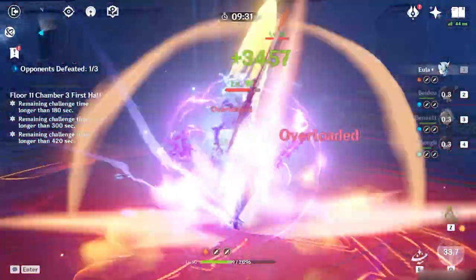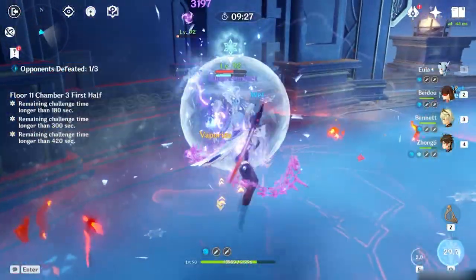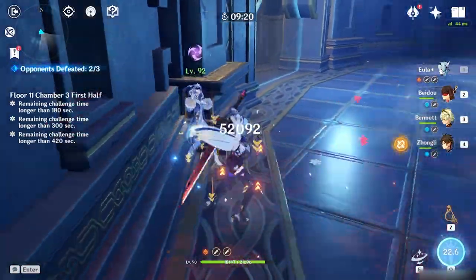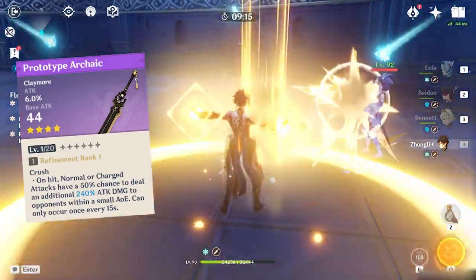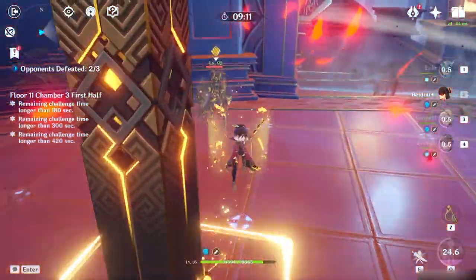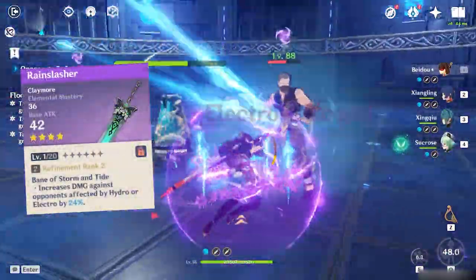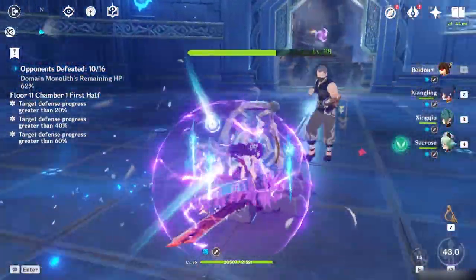The best weapons for a parry-burst build are 5-star options Skyward Pride and Wolf's Gravestone. 4-star options Blackcliff Slasher and the battlepass weapon Serpent Spine are great choices as crit damage and crit rate are key to massive DPS. Prototype Archaic is the best free-to-play option, coming with attack percent and viable for both sub Electro DPS and main physical DPS. Rain Slasher fits perfectly if you have a team comp with Hydro characters like Tartaglia, Mona, or Xingqiu.